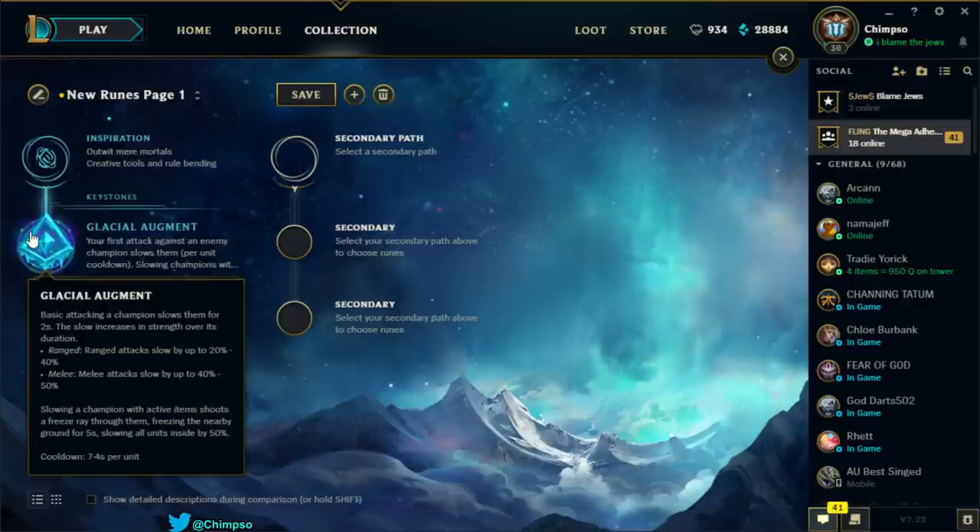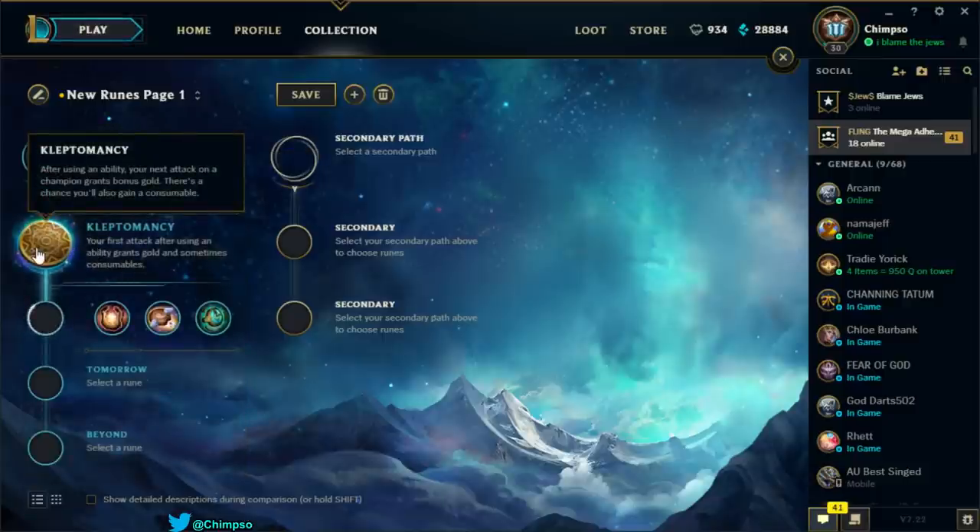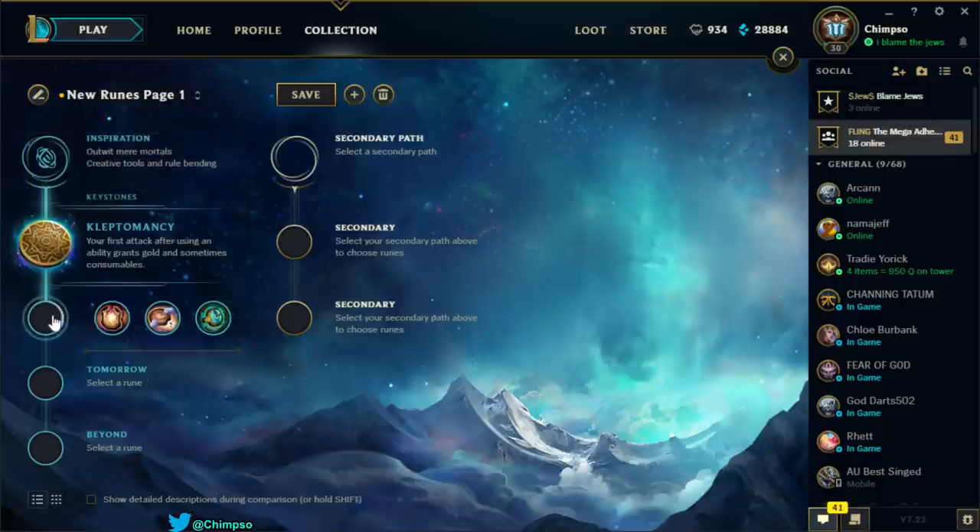Glacial Augment: basic attacking a champion slows them for 2 seconds, with melee attacks slowing up to 40–50%. Slowing a champion with active items shoots a freeze ray through them, freezing nearby ground for 5 seconds. This is essentially a support item — you don't build active items on Singed. Kleptomancy: after using an ability, your next attack on a champion grants bonus gold and has a chance to give you a consumable. That's a support-oriented keystone. This is basically the support tree.